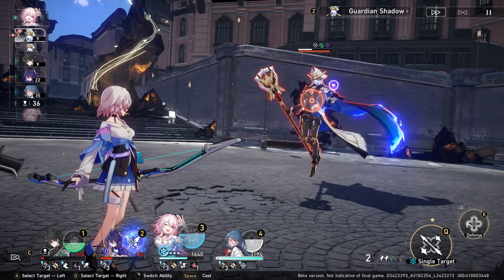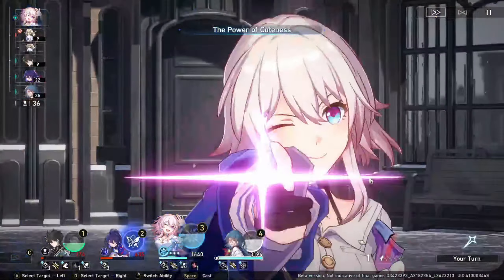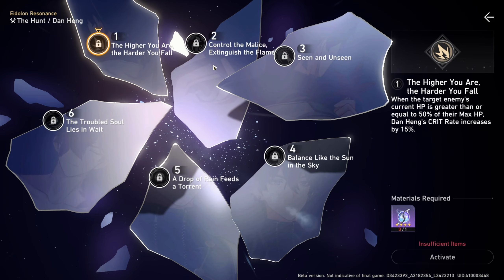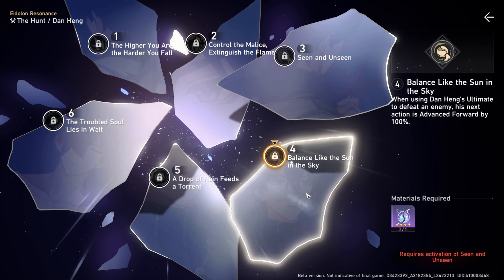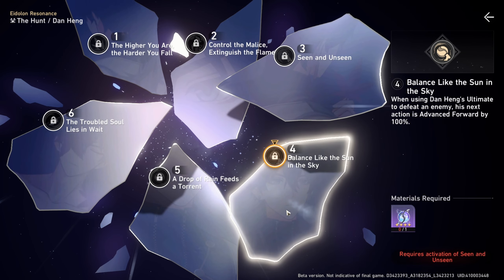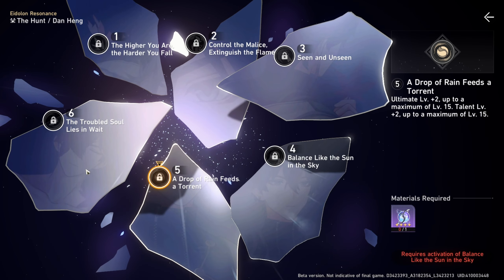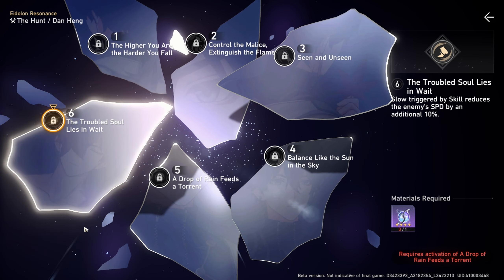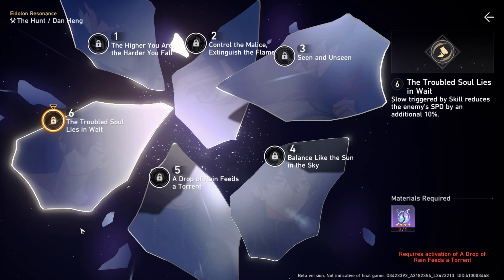In addition, his talent provides him with wind resistance penetration when he is targeted by an ally's ability, such as a healer or a buff. His Eidolons are also very strong, especially E4 where he will receive an advanced forward action by 100% if enemies are killed by his ultimate. Furthermore, E6 increases the slow% debuff even further. It's important to keep in mind that in this game, starter characters will be on rate-up event banners, so getting Eidolons over time is likely to happen.